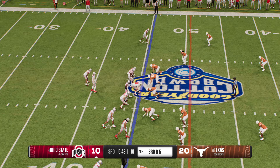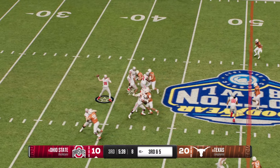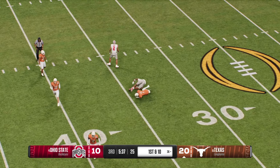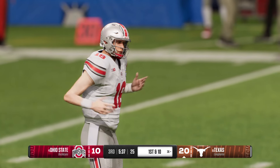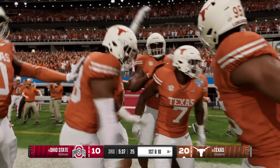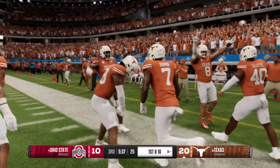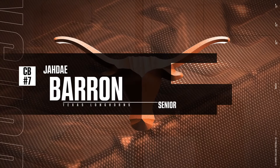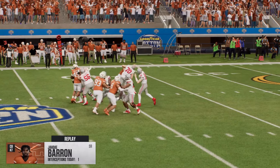Third down — this offense could really use a conversion, down multiple scores. The pass is picked off — they get him down after the reception. The defense went with dime coverage with six defensive backs, giving them a lot more speed on the field. With those defensive backs able to play better in space, they recognize the ball, step in front of it for a nice interception.